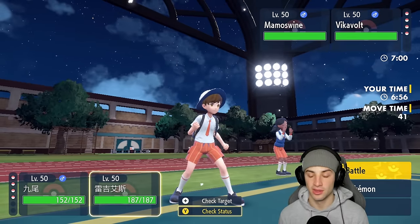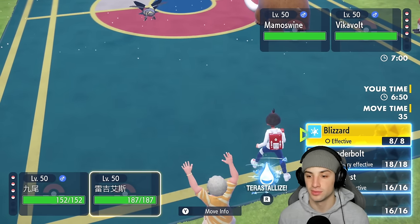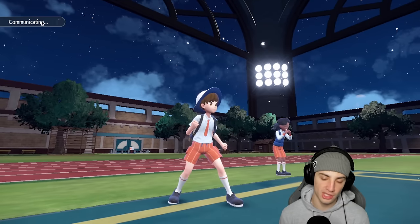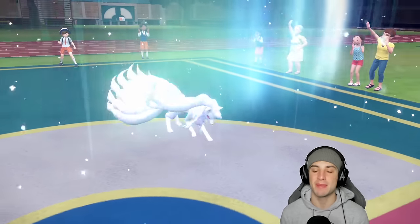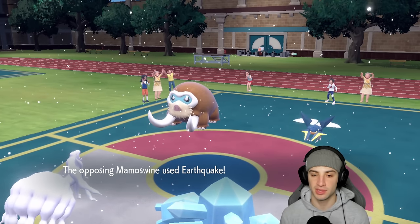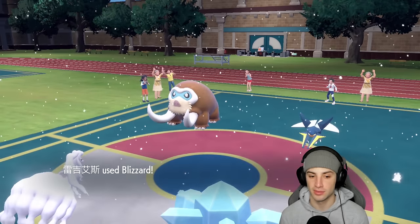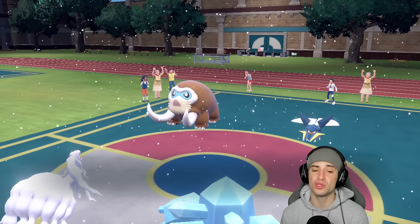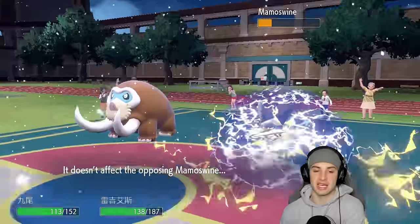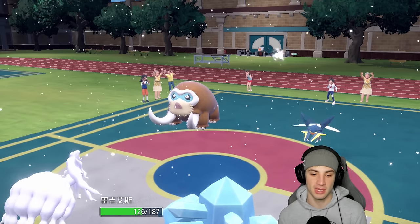Aurora Veil coming out, Ninetales should be fast on the field — they're giving me no reason not to just spam Blizzards. I could Terastallize but I don't want to be weak to Thunderbolt or electric moves, so we're fine just setting up Aurora Veil and spamming Blizzards with the Life Orb. Out comes an Earthquake — that's a bit scarier — but both Pokemon soak it decently well in the Snow, and Blizzard does a huge chunk of damage.